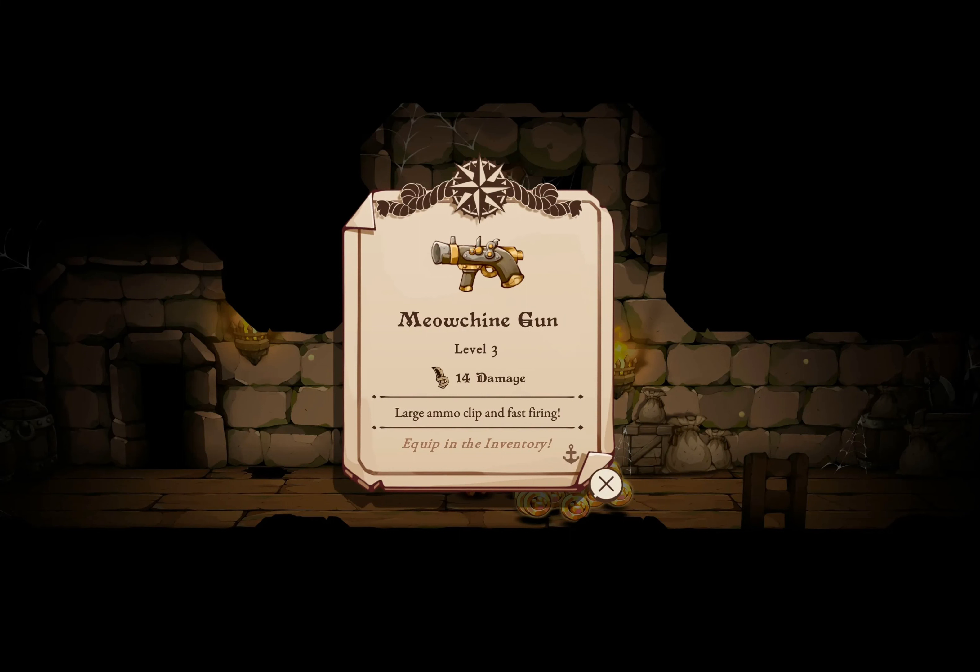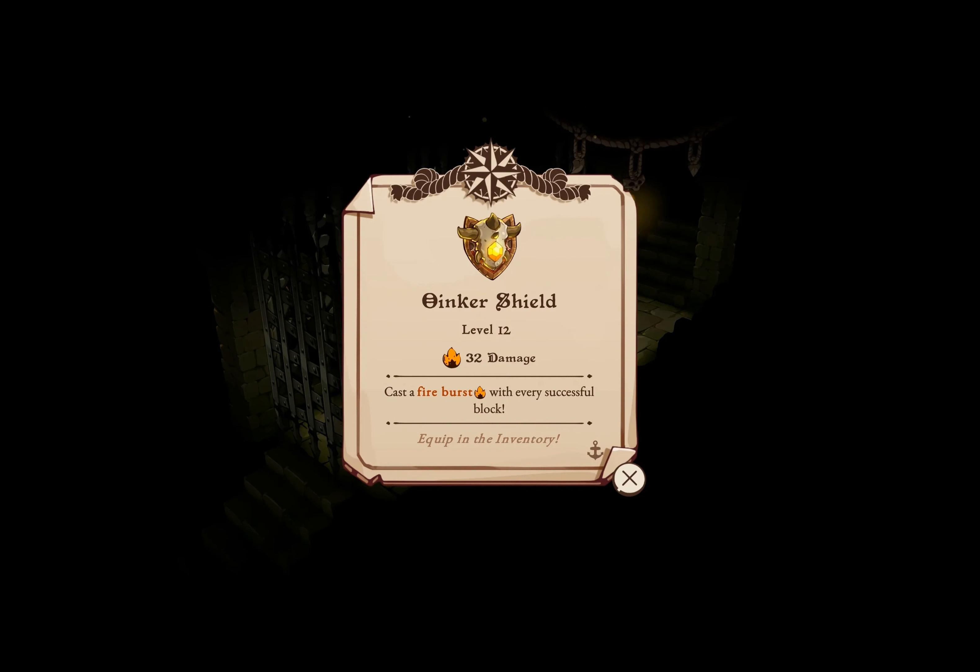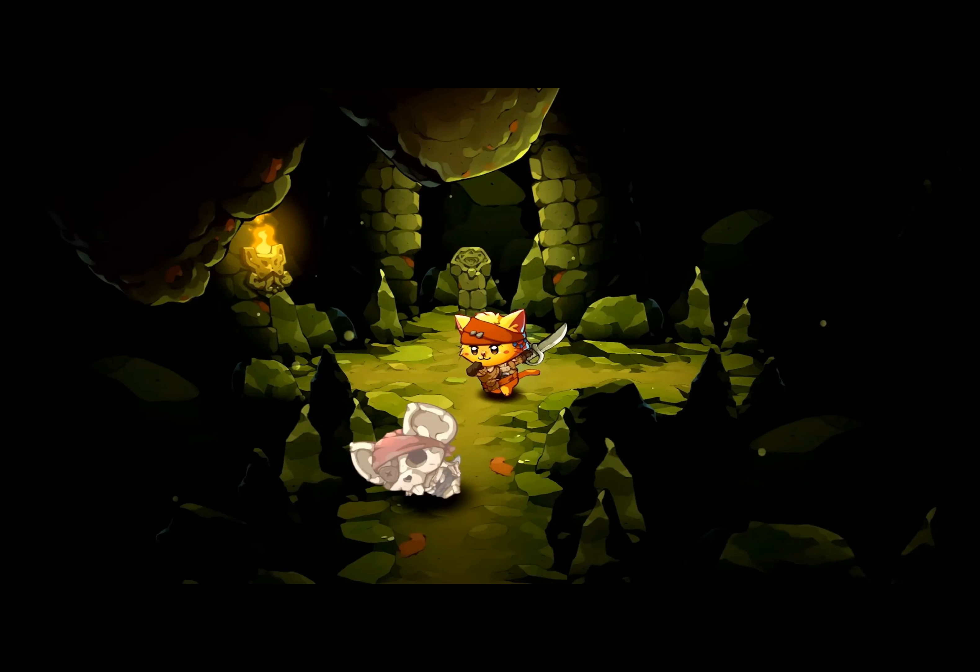First up is the Blade of Orion. This dazzling sword not only packs a punch, but gives the illusion of teleportation with every strike. To claim this powerful weapon, one must brave the Tower of Orion and defeat the boss guarding it.